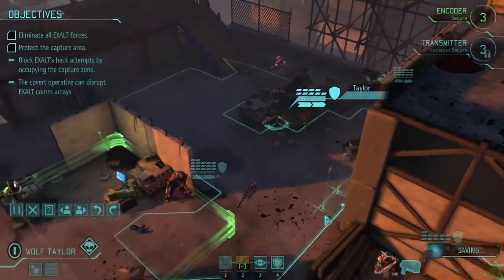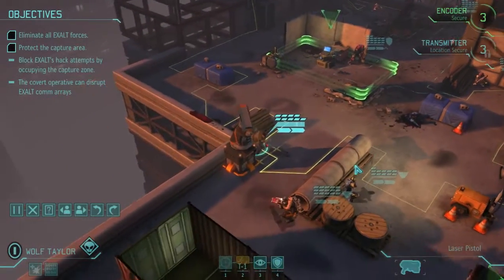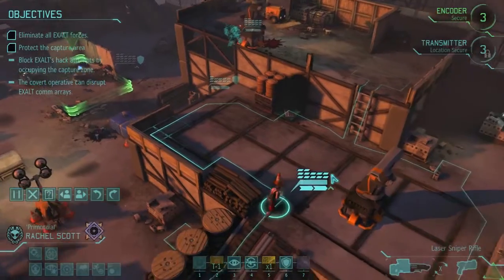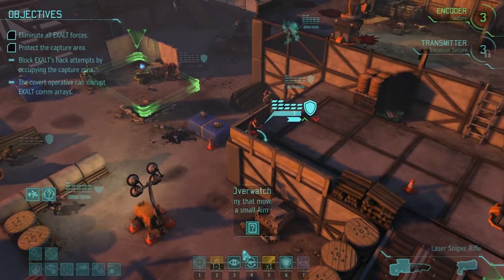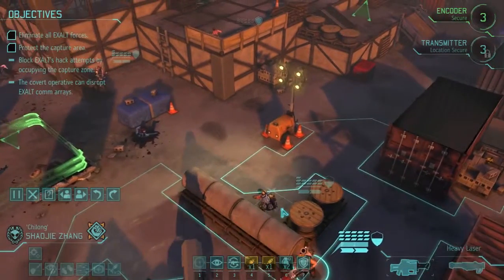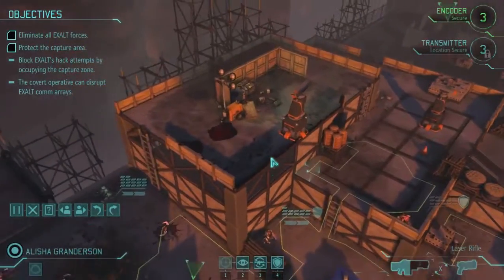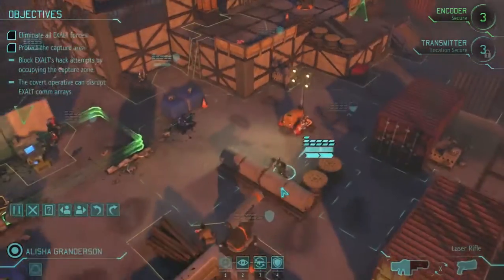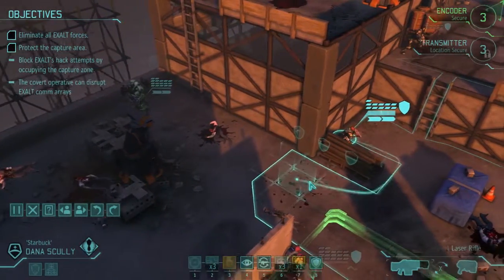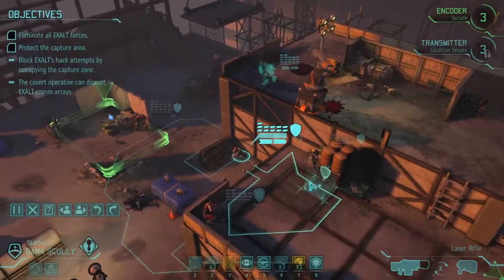Alright, let's run all the way over here. Gully, keep holding down the fort, and same for everyone else. I'm gonna have you scout for any more enemies. Affirmative, moving out. And Scully can back you up — moving to position.